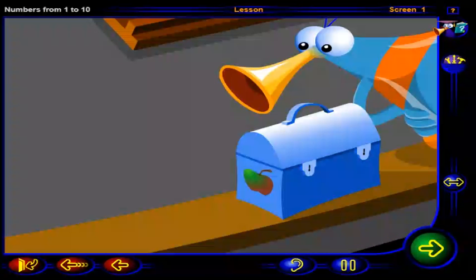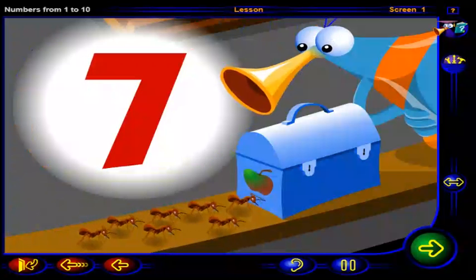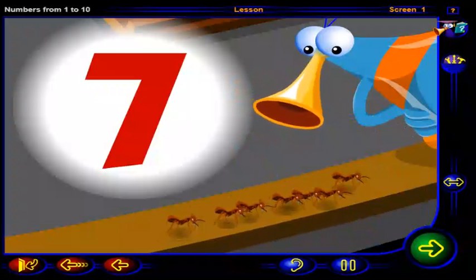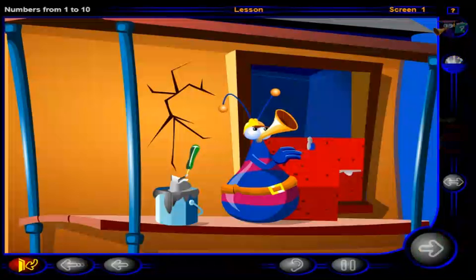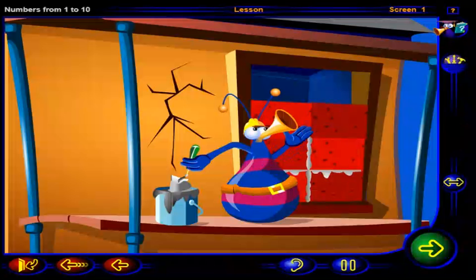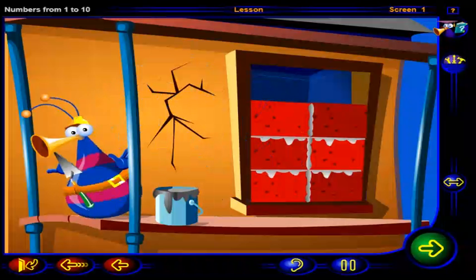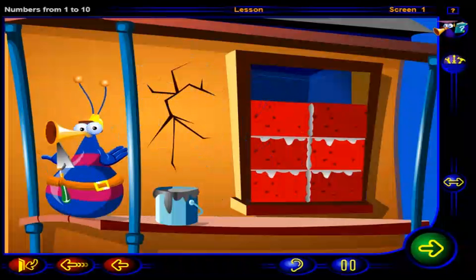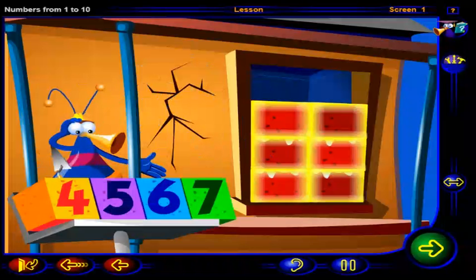And what's this? One, two, three, four, five, six, seven. Seven marching ants. Come back! You're not done yet. How many bricks are in the hole? Click on the number, then click OK.